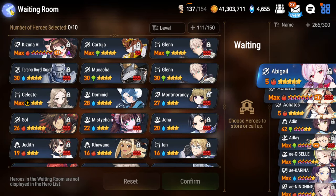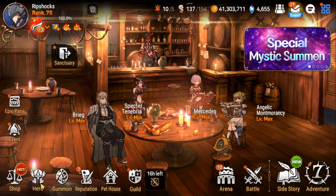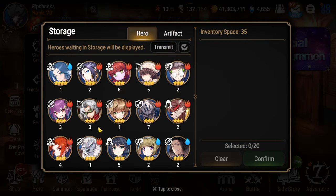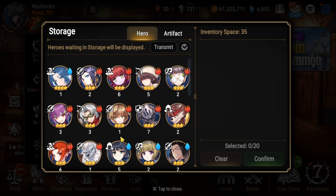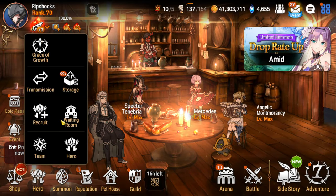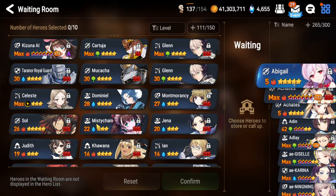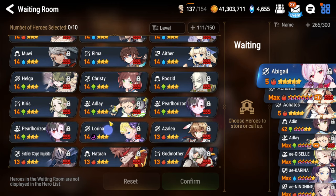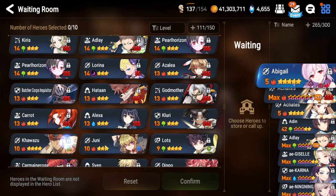I'm thinking about it - it might be a Kowazus in this storage box. No, I already pulled those out. Let's go back to the waiting room. I have one I saw earlier that was C-ranked - let's pull that one out.